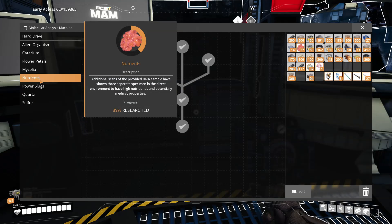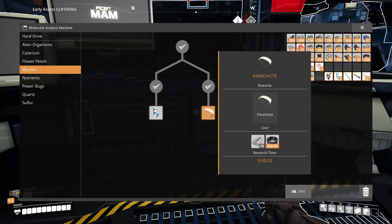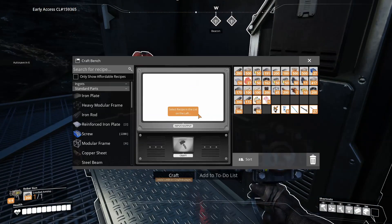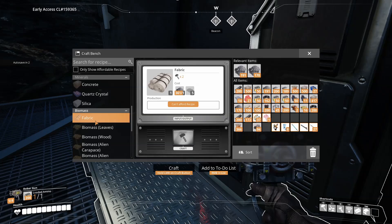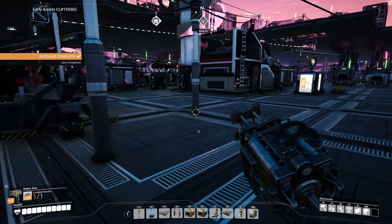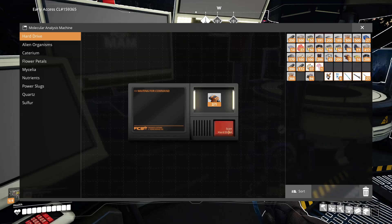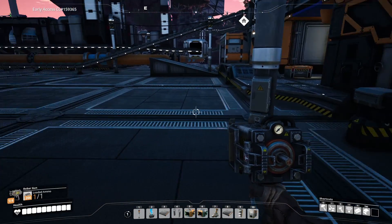Alright so I've got quartz, power tube, mycelia. How do I make the fabric? Oh, biomass — I could do that too. Let's go ahead and throw a hard drive in here, because I managed to find a couple of those. Those will take a while.